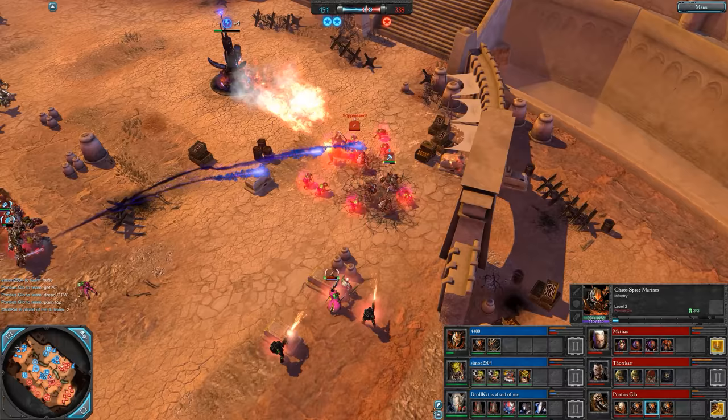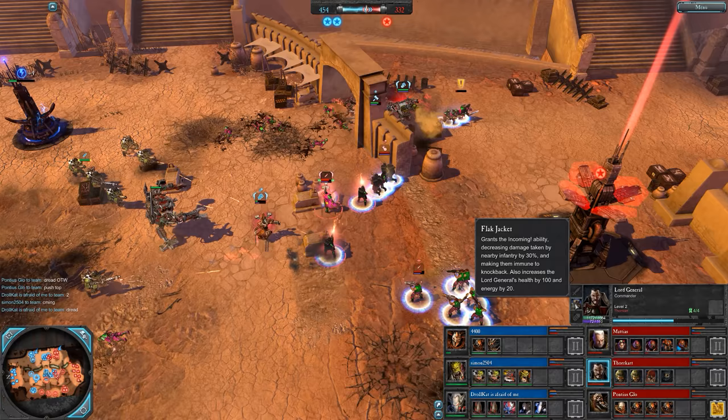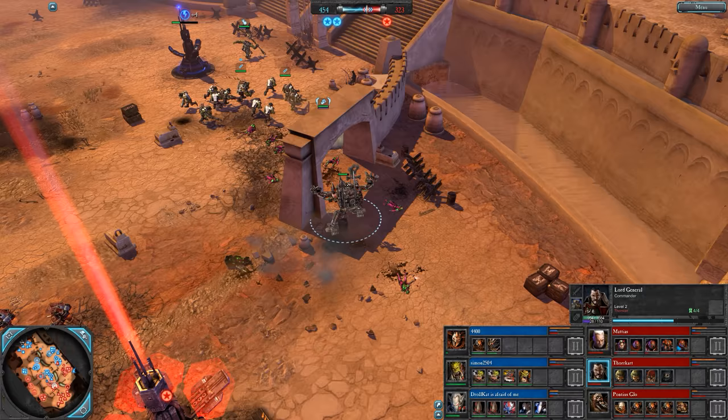There's a jump. Doom Bolts flying in — devastating opening on those Guardsmen, might have to run away. Some buffs from the Lord General, Flak Jacket is up for incoming. Death Dread marches in — doing some heavy melee damage with good splash and a big AOE on its special attack. His special attack has a massive radius.